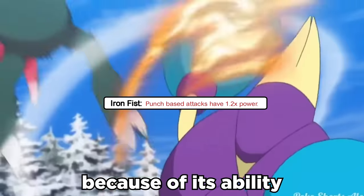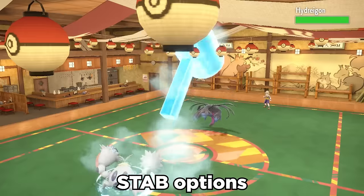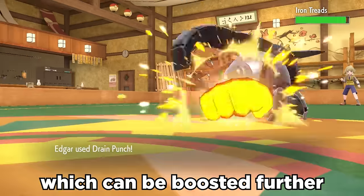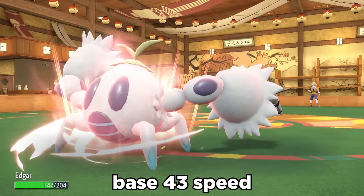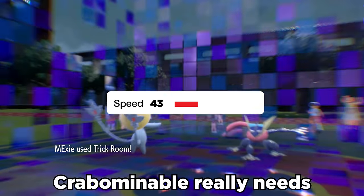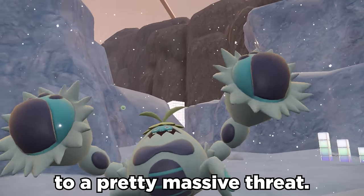A pretty solid punch because of its ability Iron Fist, which boosts all punching moves by 20%. This is paired with STAB options in Ice Hammer and Drain Punch, which can be boosted further with Bulk Up if you can stay alive. With a hilarious base 43 speed, Crabominable really needs some Trick Room. And if the stars align, Crabominable goes from being laughed at to a pretty massive threat.